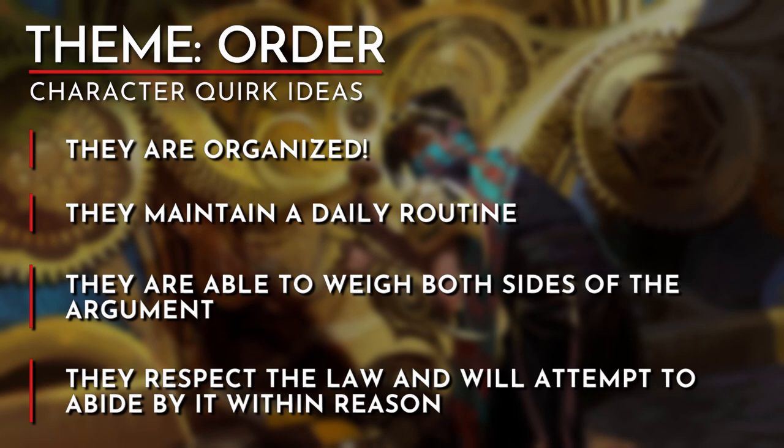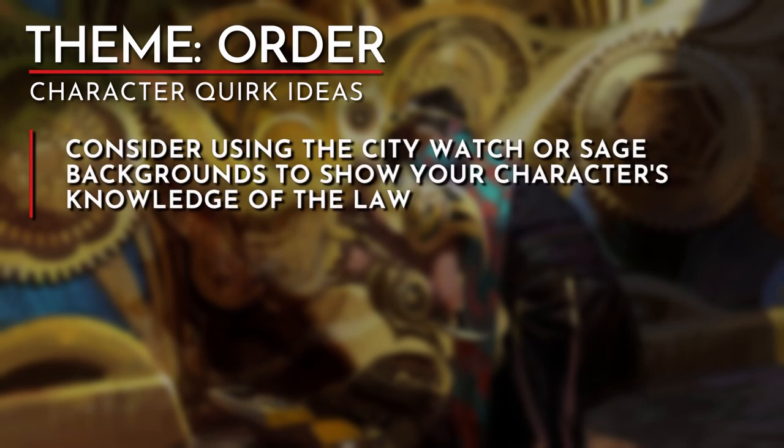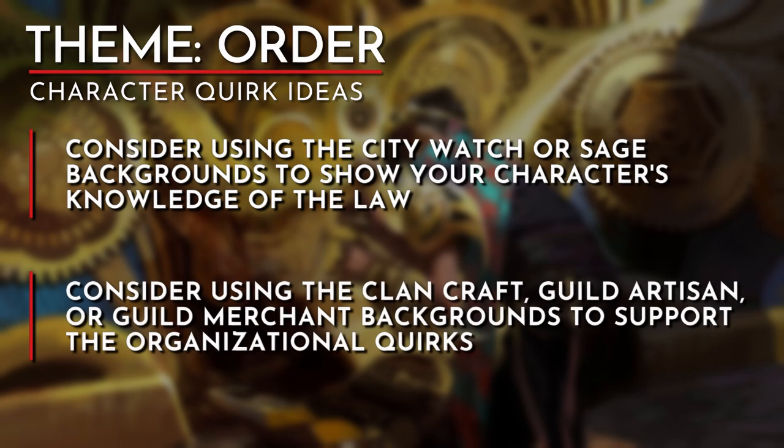This doesn't mean that you need to play them as lawful stupid — they could be aware of the law in order to protect the group from unwanted conflict. Consider the City Watch or the Sage background to show that your character has knowledge of the law. Also consider using the Clan Crafter, Guild Artisan, or Guild Merchant backgrounds as they are a fun way to show your character having a routine or organizational skills.